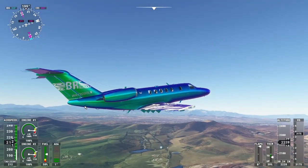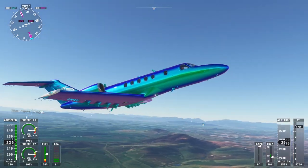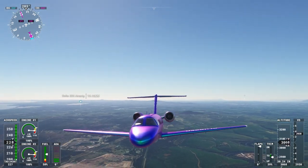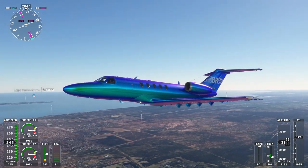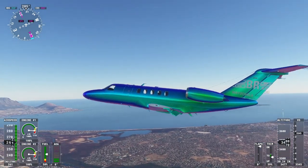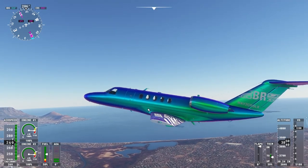Yeah, here's our awesome paint scheme. We've got our really cool tail number back there - way too cool. We've got different ways the sun hits it, different colors, really cool. We'll get back to this side - we left Cape Town, South Africa, so just flying around.